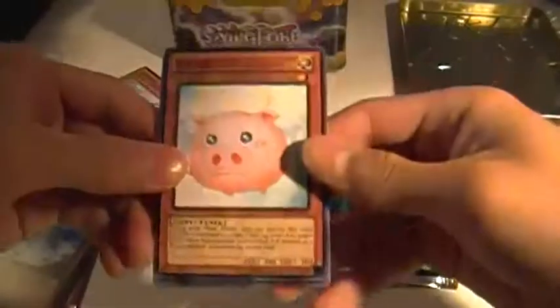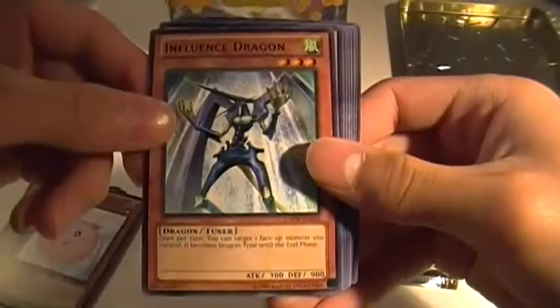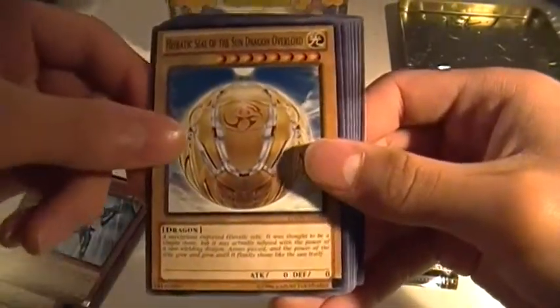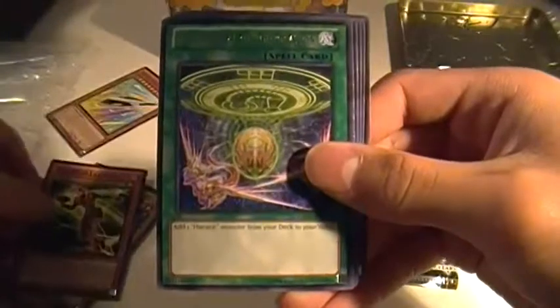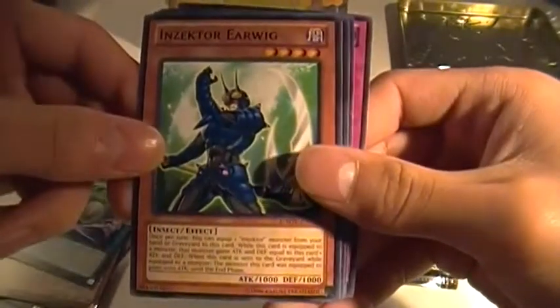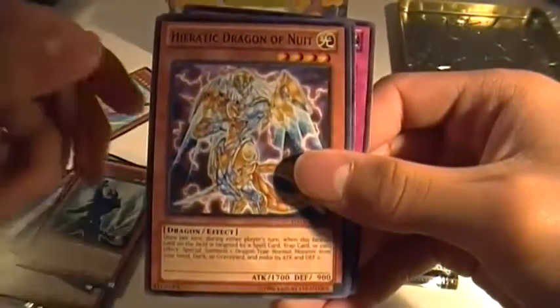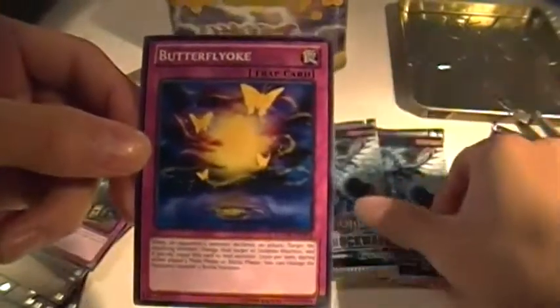Here's the second pack of Galactic Overlord. Got Booten — it's a pretty sick pig. Influence Dragon. Heretic Seal of the Sand Dragon Overlord. An Insector Ladybug. A Rare Heretic Seal of Convocation. Common Insector Earwig. Heretic Dragon of Newit. Nitwit Outwit. And Butterfly Oak. That's it for Galactic Overlord.